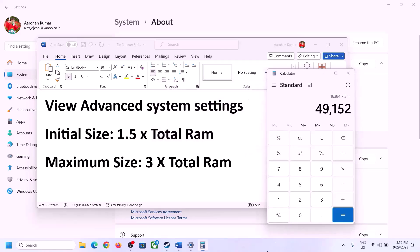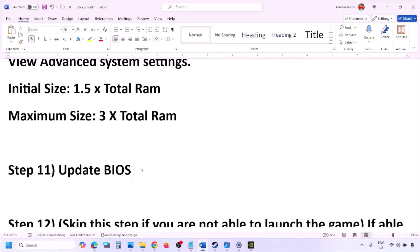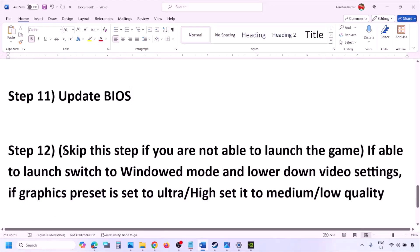The next step is to update your system BIOS. Go to your system manufacturer's website — Dell, Lenovo, etc. — select your model number, and find the latest BIOS update in the software and download section. For laptops, make sure battery is above 10% and the AC adapter is connected before updating. During the BIOS update your system will restart — do not unplug the power cable. After the BIOS update, log in and launch the game.